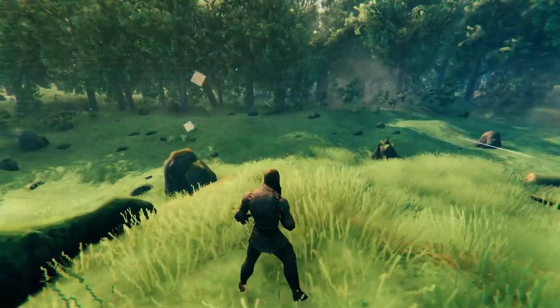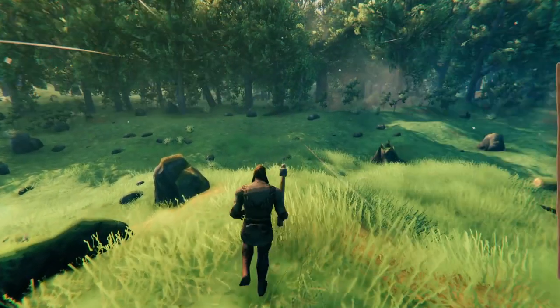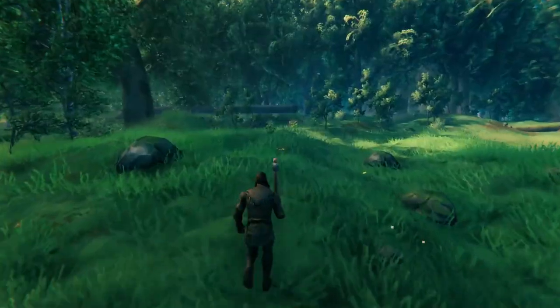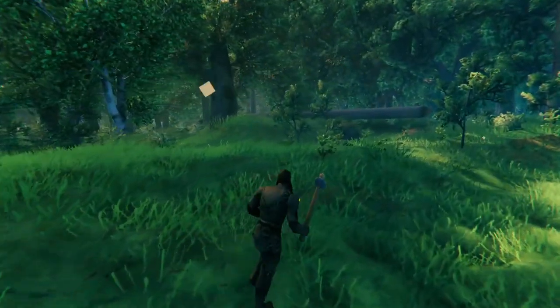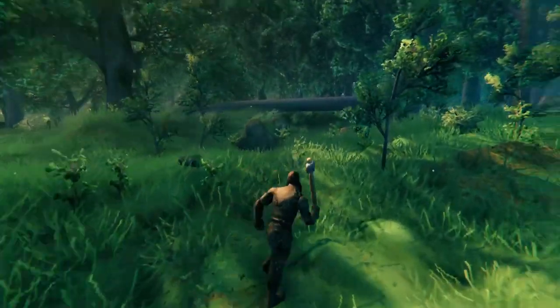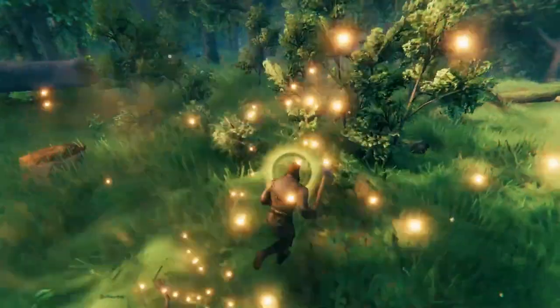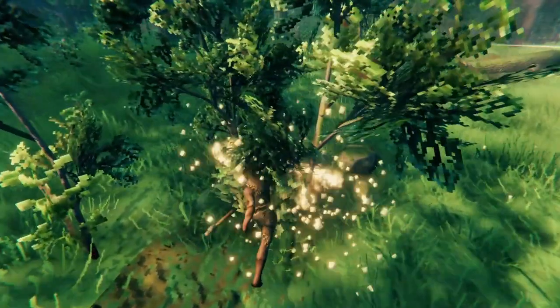Once you get one of these babies, you are ready. Get that thing equipped and you're gonna go show all these little tiny trees who's boss. You may see videos on Valheim of people cutting down big trees — don't worry about that. You're gonna go to town on the little ones. It's actually much faster to get wood by just cutting the little trees down in the beginning of the game.